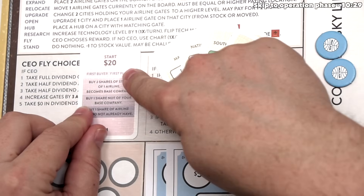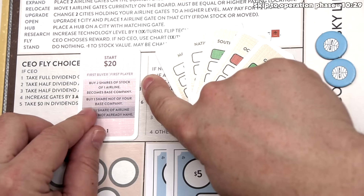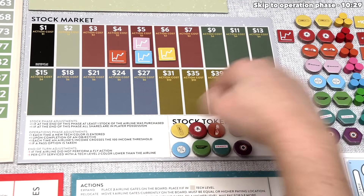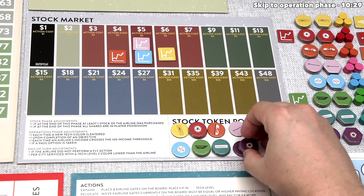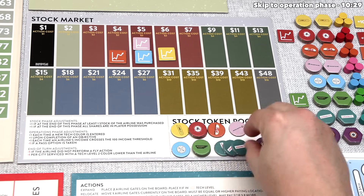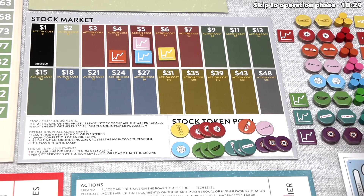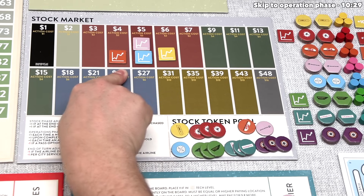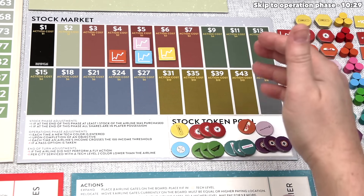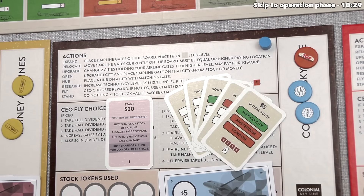We can start a new airline if we want by setting the initial price and taking one stock token. In the supply there were three stocks of each airline in the pool; in a four-player game there are three more in the reserve. We have $10 and decide to buy one orange stock for $4, leaving us with $6. Yellow then buys a pink stock for $5, leaving them with $4. Blue buys a blue stock for $5, leaving them with $7. Red buys a yellow stock for $6, leaving them with $9.